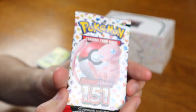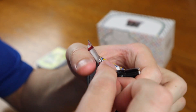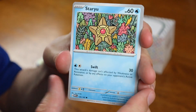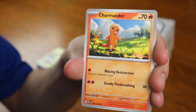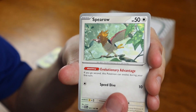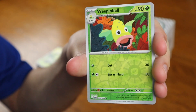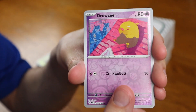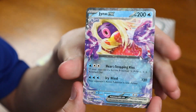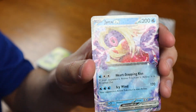Here we are down to our last pack of the Pokemon 151 Elite Trainer box. Steel energy — kind of weird to get a steel energy considering there was no steel type in the original game. Staryu, Jigglypuff, Charmander, Spearow, Poliwrath, Pidgeot, Omanyte, Weepinbell Reverse, Drowzee Reverse. And for the last card of the Pokemon 151 Elite Trainer box opening — a Jynx EX! We end the Elite Trainer box with another hit, so after all those packs with no luck, we actually end with three hits in a row.